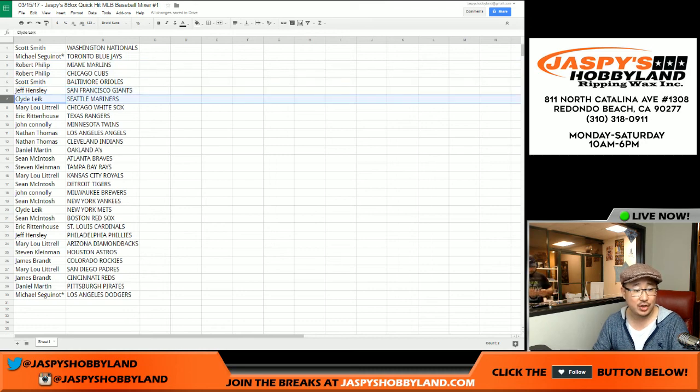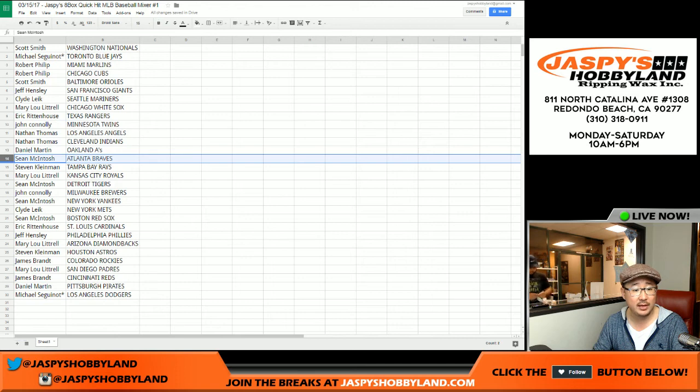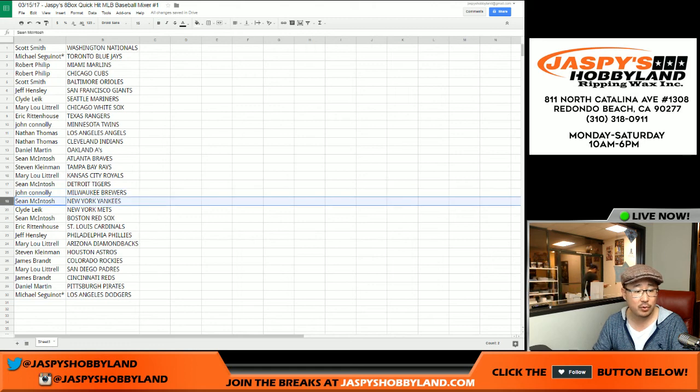Jeff Hensley with the Giants. Clyde the Glide, Mariners. Mary Lou, White Sox. Eric, you got the Rangers. John, you got the Twins. Nathan, Angels and Indians. Daniel with the A's. Sean with the Braves. Steve with the Rays. Mary Lou with the Royals. Sean McIntosh with the Tigers. John Connolly with the Brewers.